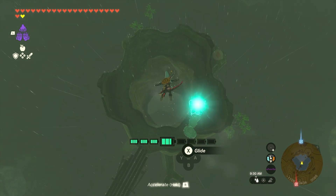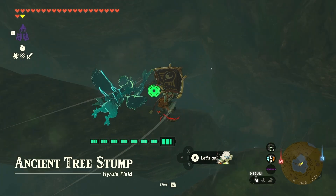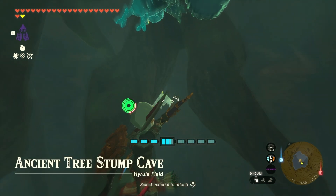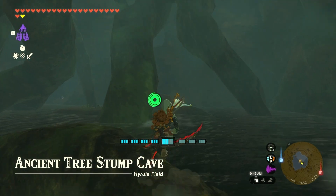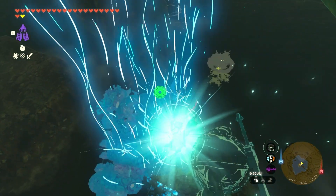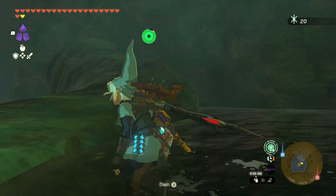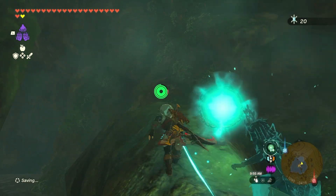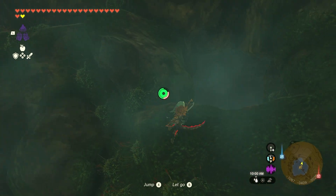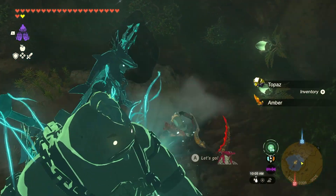This cave was one of the ones we got the Fierce Deity armor from, but I guess I just didn't get the bubble frog inside. Oh, it's right there. Some are close to entrances while others are deep within. It does float, which is good, because I'm pretty sure there's only a finite amount of these unless you use glitches to duplicate them, but I don't want to do that. So yeah, that was very simple.